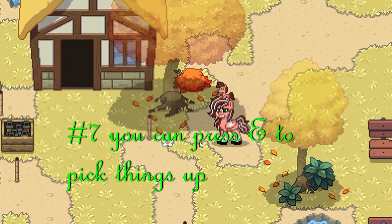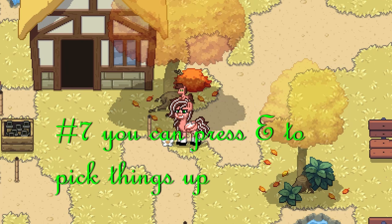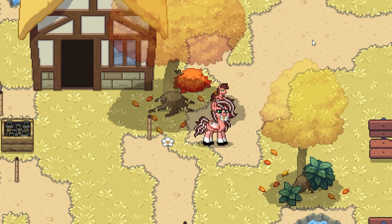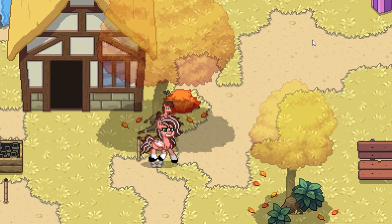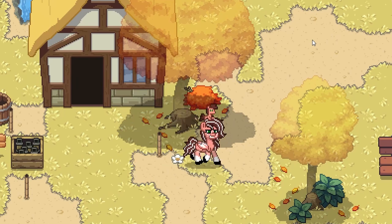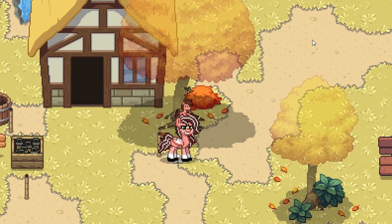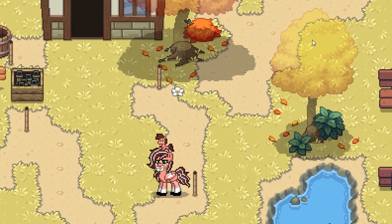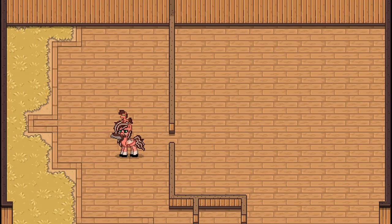You can press E on PC to pick things up. If you're next to an apple, candy, or similar item and want to pick it up, pressing E will grab it instantly. Someone told me this in my Ponytown candy challenge video — you can press E while walking toward an item and pick it up instantly. This is a great tip for candy races, clover races, or any time you need to grab things as quickly as possible.